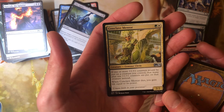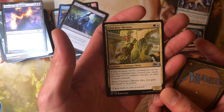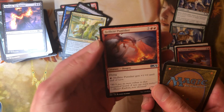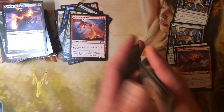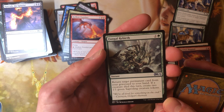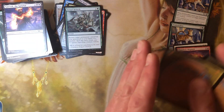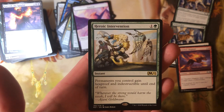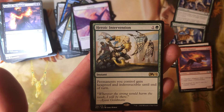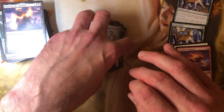Conclave Mentor — green and white for a 2-2. If one or more +1/+1 counters would be put on a creature you control, that many plus one +1/+1 counters are put on that creature instead. When Conclave Mentor dies, you gain life equal to its power. Hellkite Punisher — five and two red for a 6-6 with flying, it gets +1/+0 until end of turn — just call it fire breathing. Fungal Rebirth — two and a green instant: return target permanent card from your graveyard to your hand; if a creature died this turn, create two 1-1 Saproling creature tokens. And we got Heroic Intervention — that is one of my favorite EDH and Oathbreaker cards. One and a green: permanents you control gain hexproof and indestructible until end of turn. I wouldn't be surprised if that's a $10 card — but it goes into my collection, love it.